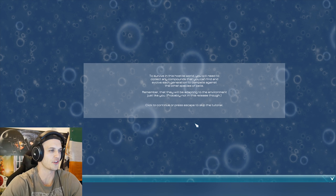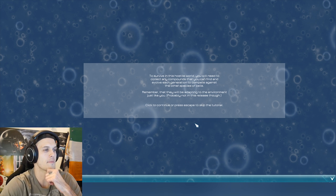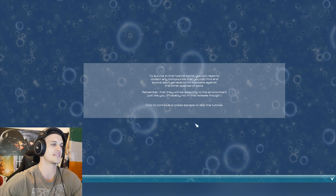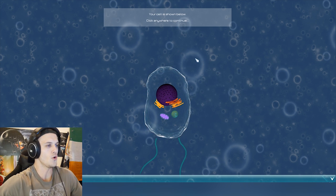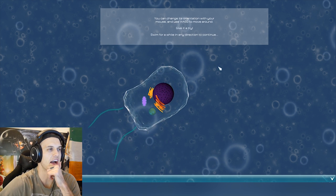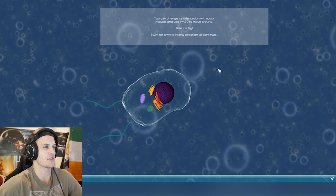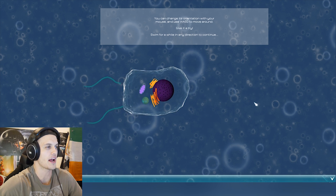To survive in this hostile world, you will need to collect any compounds that you can find and evolve each generation to compete against other species of cells. Remember that they will be adapting to the environment just like you — probably not in this release though. I wish I remembered everything from chemistry now. Damn you, alcohol. You can change its orientation with your mouse or use WASD to move around. Give it a try — swim for a while in any direction to continue.